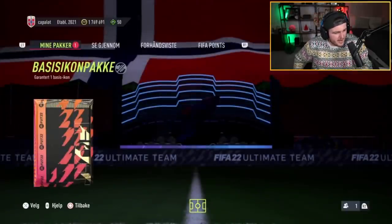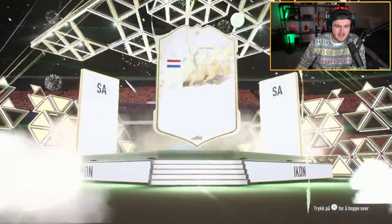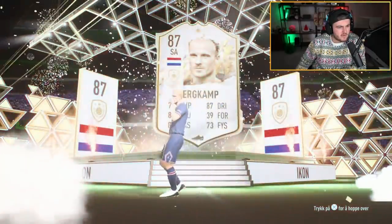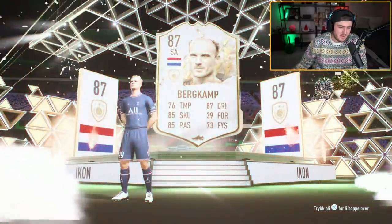Now we're looking for something a little bit better in this one. A W in this one, please EA. It's amazing how fast the animation is — it's just so quick, you get them open so fast. Oh! That's a striker. Was that a striker or a centre-forward? I think that was a striker. Bergkamp. Not good at all, sadly. Very bad.